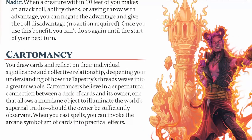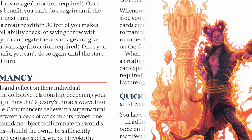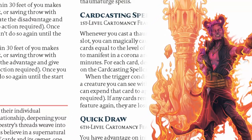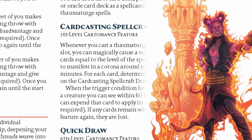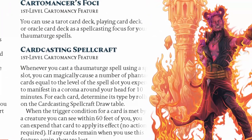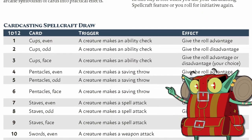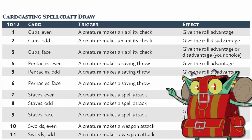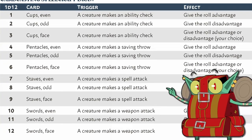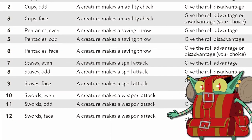Next is Cartomancy, which puts a tarot deck, playing card deck, or oracle deck into the hands of your Thaumaturge. This subclass relies on randomly generating an effect based on your die roll, as if you were drawing a card from a deck. Each effect triggers off a creature making an ability check or saving throw. The way Benjamin designed this mechanic is probably one of the best ways I've seen card-inspired abilities handled in 5th edition, as other cardcaster options overload the player with too many options, situational triggers, or clunky mechanics. This is streamlined and flavorful.